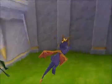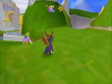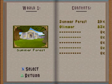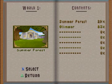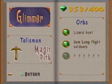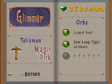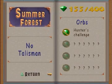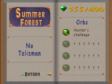And that's the end of Summer Forest for now. Let me show you the guidebook, which is basically the inventory from the first game. You can click on a level and it tells you what orbs you have, how many gems you have, whether you've got the talisman, etc. Same for the homeworld - we really haven't done that much for Summer Forest, and there is a new talisman.